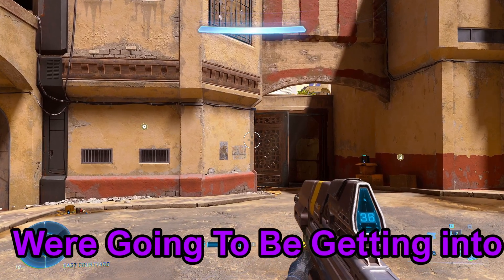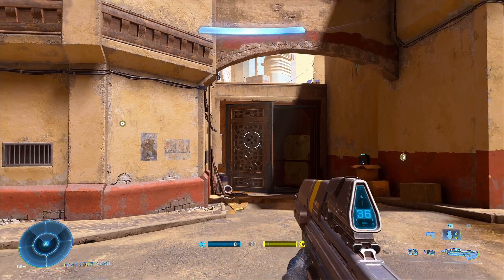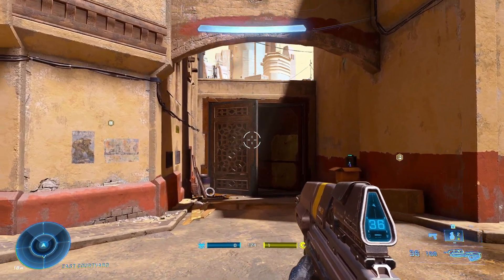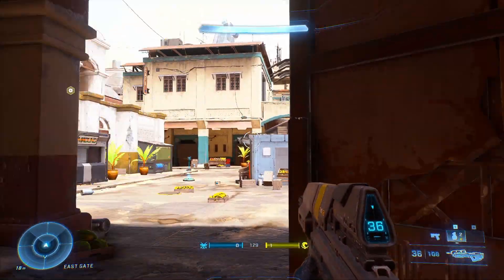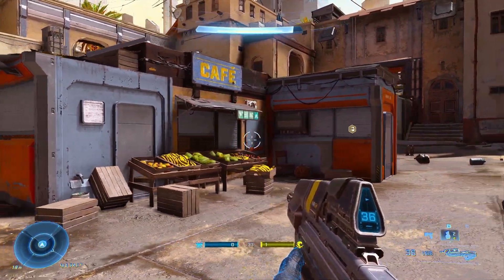The third tip we're going to get into is aiming at the body. Now this may sound counterintuitive, but this game has a body shield mechanic where you can't necessarily do killing damage to someone until you fully break their shield. So for example, with this bot — I'm going to walk up to the bot and show you how to do this.